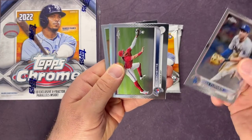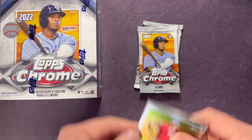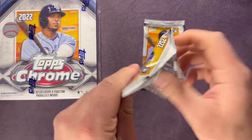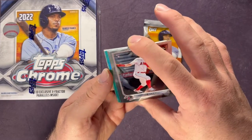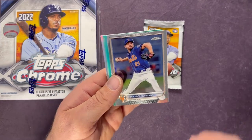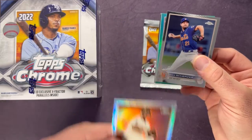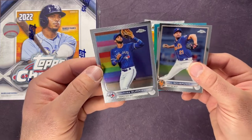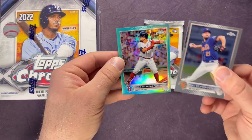Next pack — Trea Turner, a Bo Bichette, Robbie Grossman refractor, and a Trevor Rogers. Something else coming here — Brandon Marsh rookie, not a bad one. A Max Scherzer — we'll wait and see what that is behind him. Pull from the back — a Julio Urias on the sepia. Lourdes Gurriel Jr., and let's see what this is for Boston again — it's Kyle Schwarber.